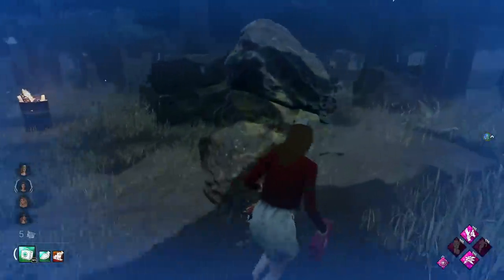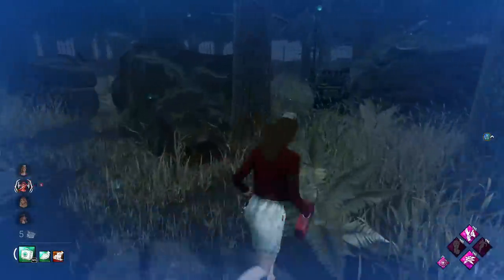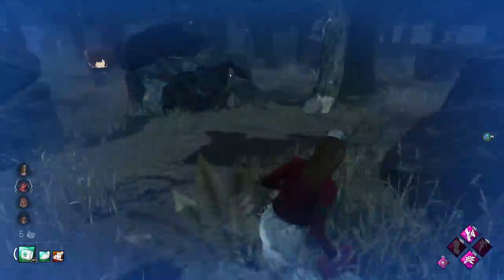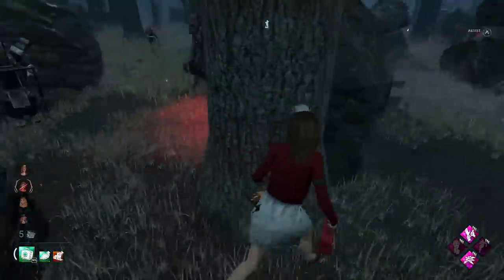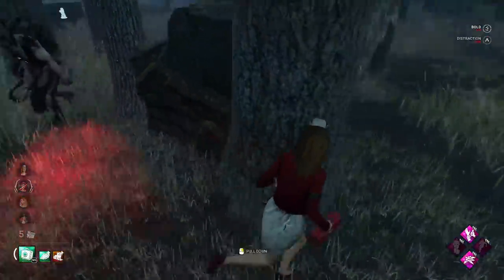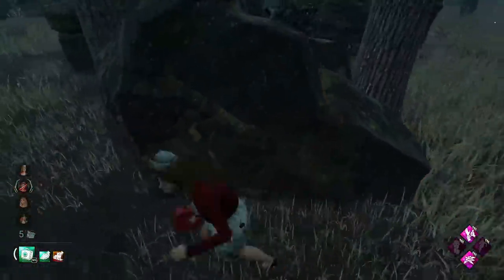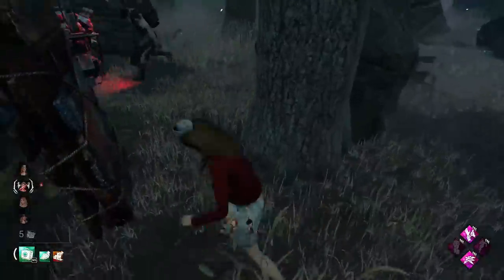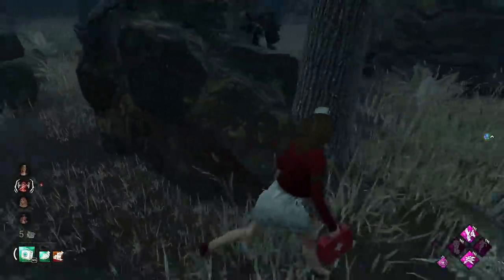What do we want to do to start off with? How do we want to play this build? I guess we can take chase — that works, especially with the boon totem down here. We are taking chase. As soon as we get injured, we could maybe heal up mid-chase since we are in boon radius. I was getting ready to give her that pallet there, but she did move away.